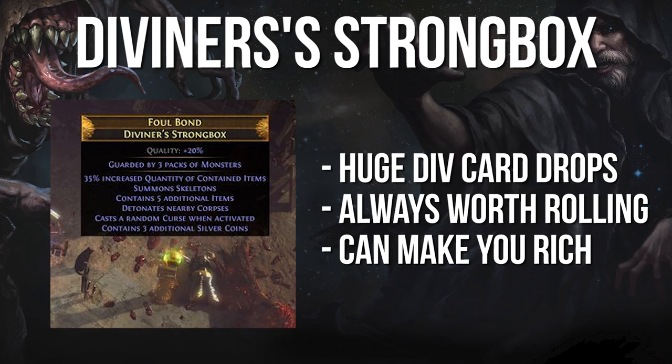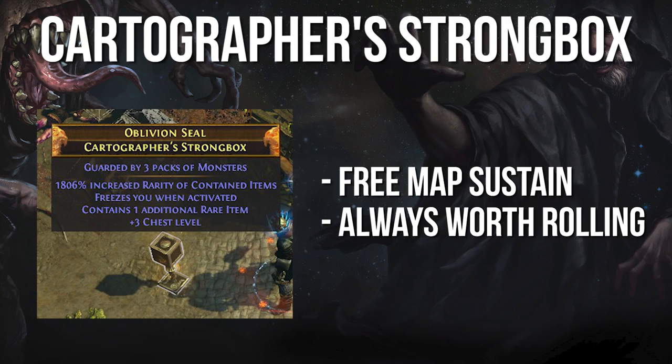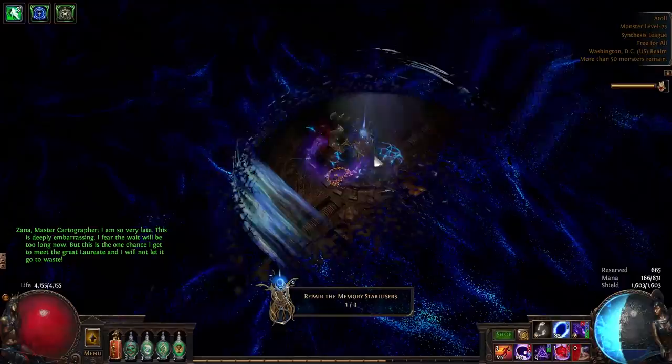Diviner's Strongbox: because divination cards have such a wide range of possible drops, this strongbox can either be entirely worthless or really, really valuable. Do not open this strongbox without crafting it, as that's just asking for disappointment. Cartographer's Strongbox: much like the armorer's, blacksmith's, and jeweler's strongboxes, the value of this strongbox depends on the level of content you're doing. That said, running into one of these while doing level 83 content is one of the most exciting events that can happen, as you're more than likely about to receive a large number of red maps.